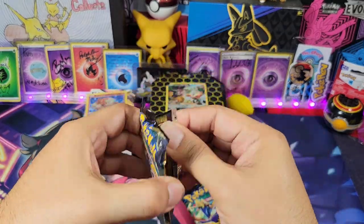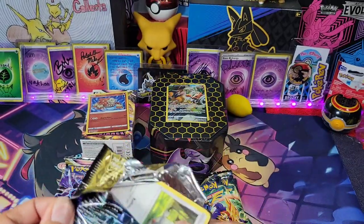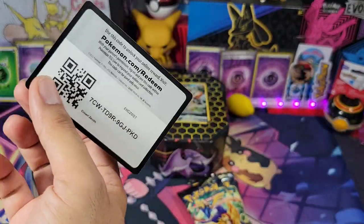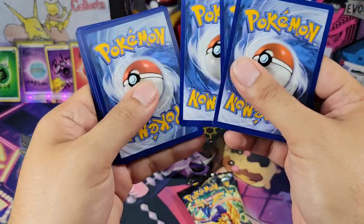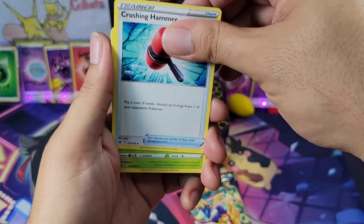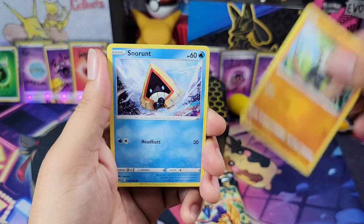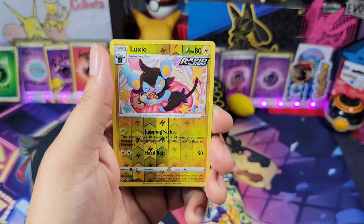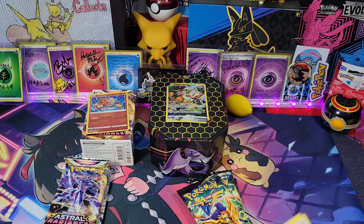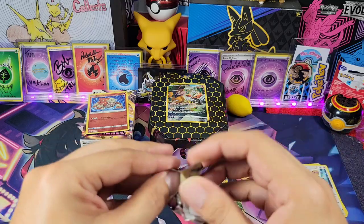Here we go, Crown Zenith — what do you have? Can you give me a Giratina? Just a Giratina, nothing fancy, not being greedy, just asking for a Giratina or one of the other golds. Might have seen a sneak peek — Wooloo, Shinks, Pancham, Snorunt, Rockruff, Luxio and Gumshoos. Nothing in this pack.